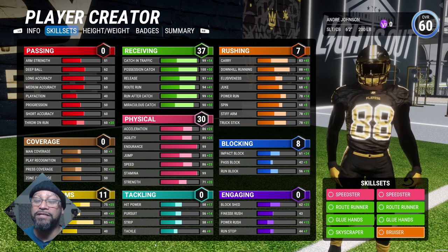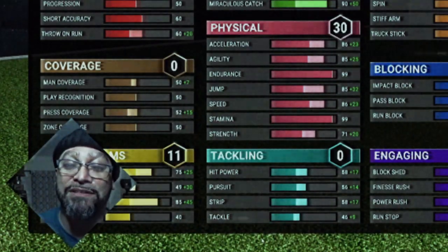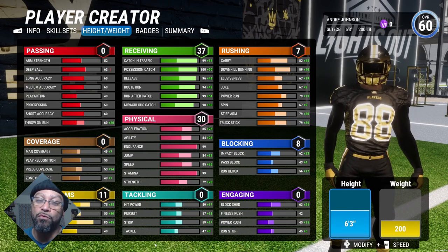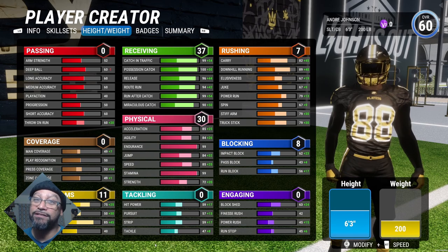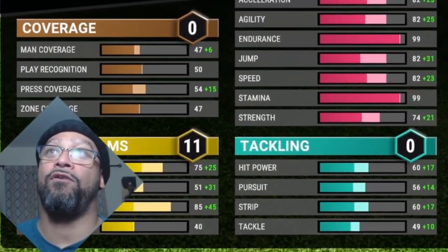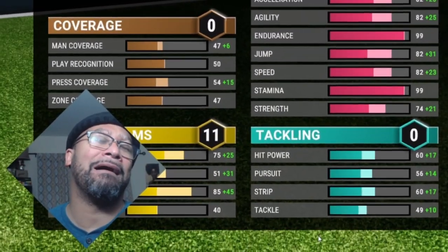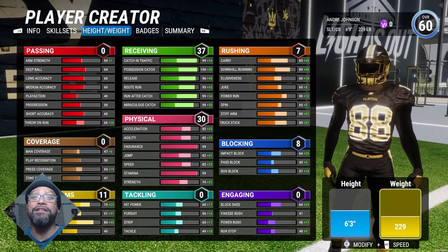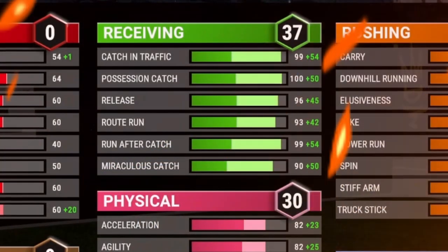André Johnson wasn't necessarily the most elusive wide receiver, but he did run through people. For his height we're going with 6'3" and for his weight we're going with 229 pounds — André Johnson was a big boy. Look at those stats, oh my god, he's going to be a problem, he's going to be filthy.